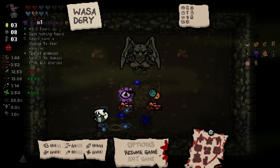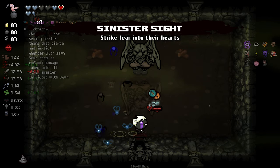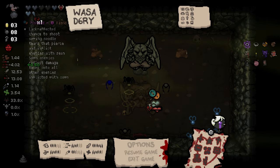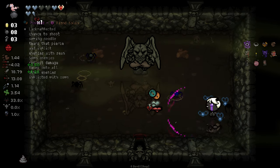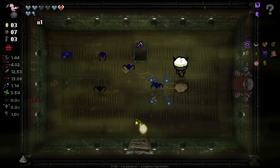And then we've got Sinner's Sight. Tears up, gain homing tears. Tears have a chance to fear enemies. Fear enemies take extra damage from all sources — yes please. And Pinhead? I don't know if that's going to do anything for us, so I'm not going to take it. As much as I actually quite like Pinhead, I don't think it does anything for us.